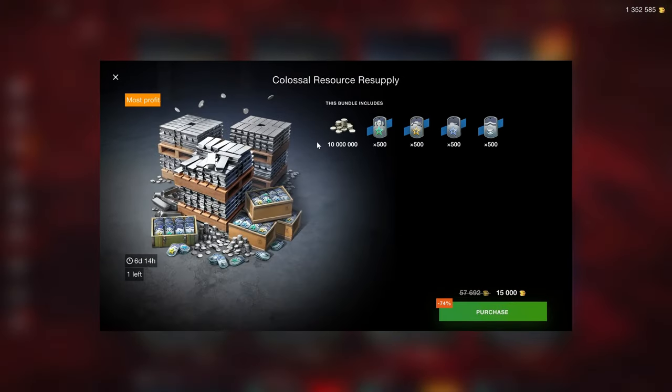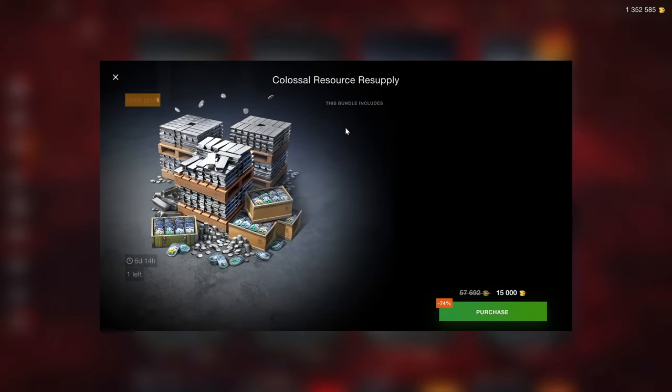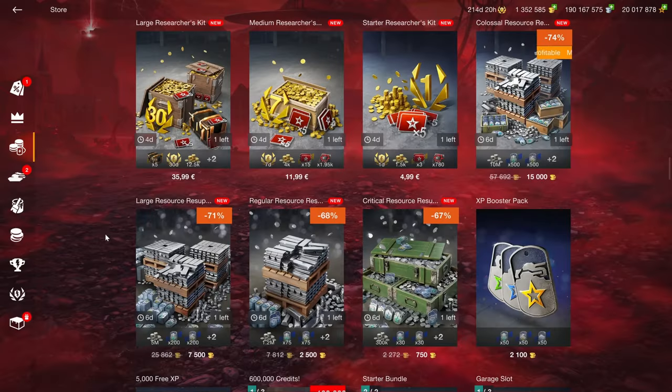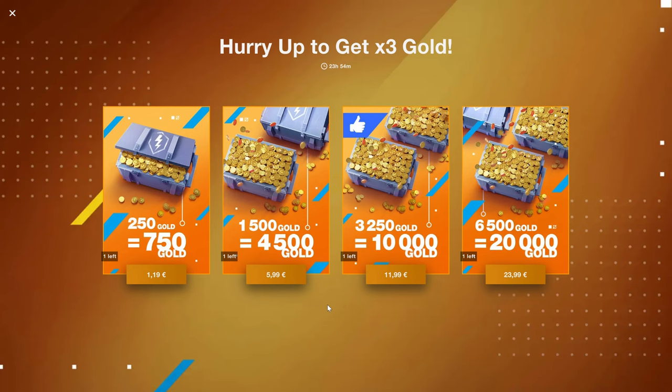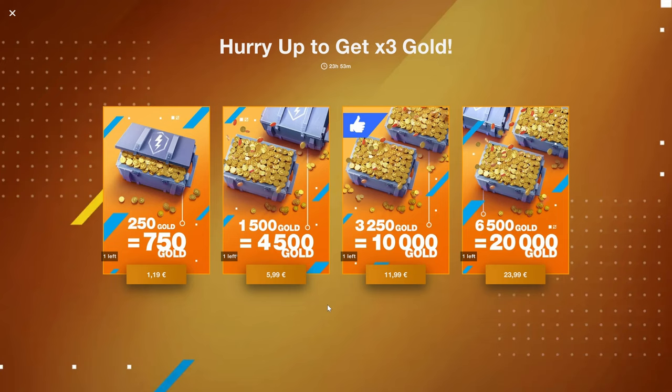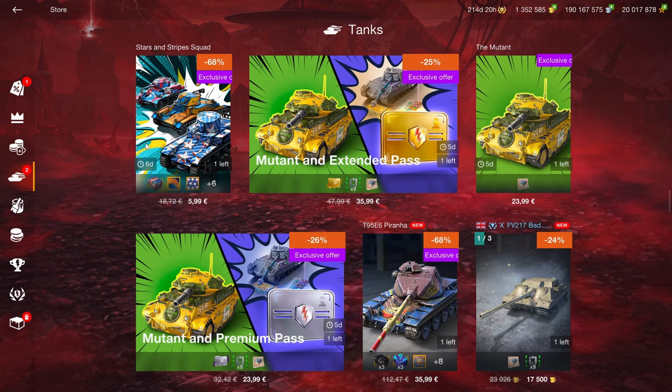There is the Colossal Resource Resupply - don't buy this. The boosters aren't even rare boosters, they're not any good. Now if you get the times-three gold pop-up, the 20,000 gold for 24 euros can be quite worth it, because for that money you can basically get four great tier 8 premium tanks. Keep those 24 euros in mind.